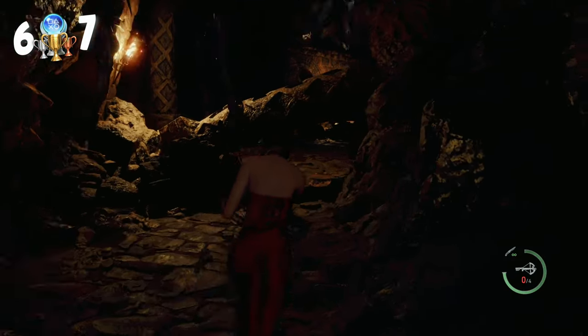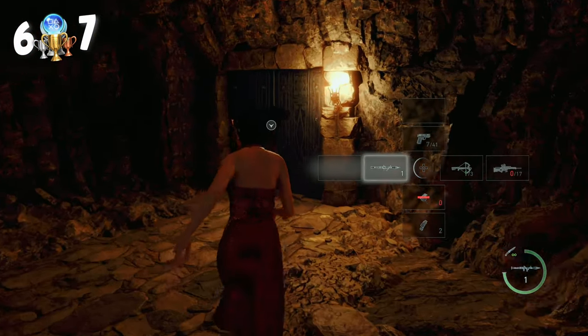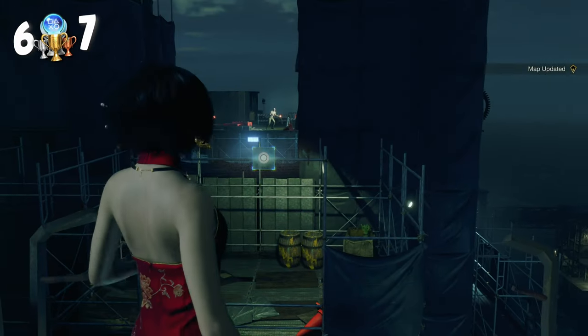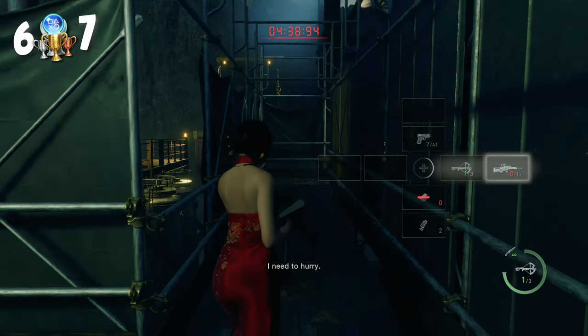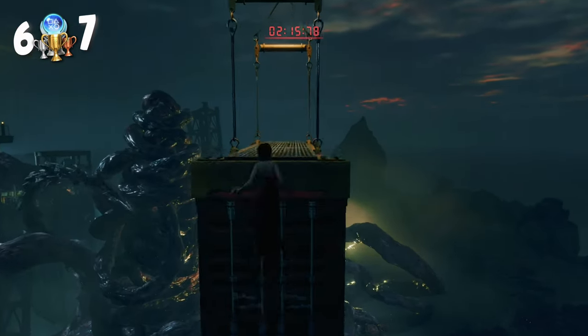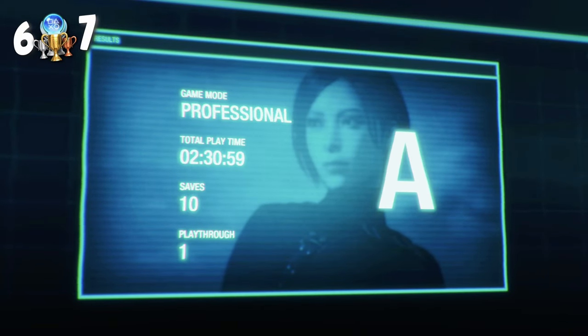We got the cool laser room done and now it's time for the final push. I purchased a rocket launcher for the Saddler boss fight, made our way through, and now I have 5 minutes to get to the end. I finally make it - and the timer is over 2 hours and 30 minutes. I failed the time limit. To say I was gutted is an understatement.